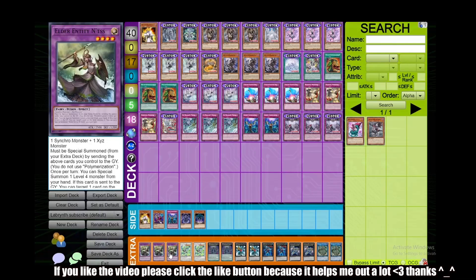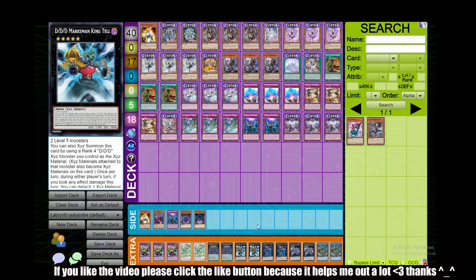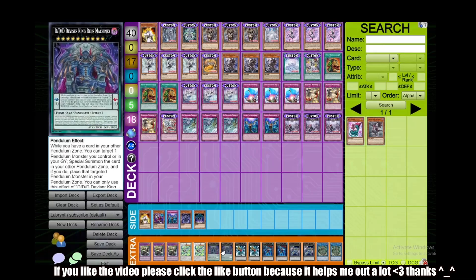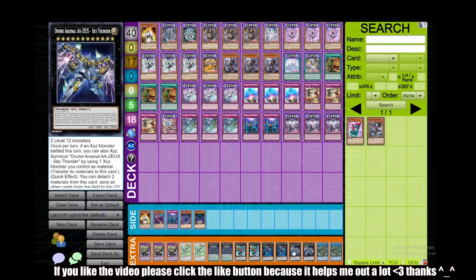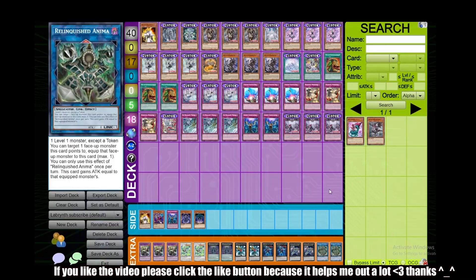For the extra deck we have Triple Elder Entity Norden — this is just for our Dogmatica Punishment — same with Wind Pegasus @Ignister. I opted to run something quirky here; you don't have to run this engine. You can just run Baguska and other Nightmares and whatever fiends you want, or expand the punishment package. But you can summon Arian, go into Ariana, then overlay for Caesar, overlay for Marksman, overlay for Machinax and stop there, or attack and then overlay for Zeus. This is just basically a meme package I'm trying out. We also have double Relinquished Anima because we have Absolute King Backjack and Cooklock, which we can use to absorb our opponent's monsters.